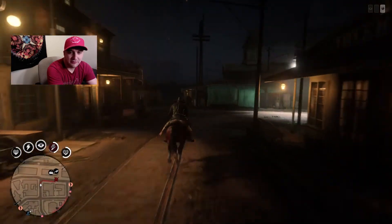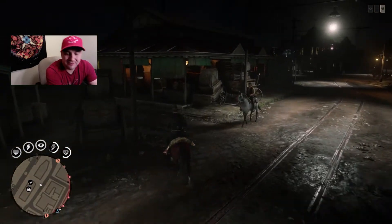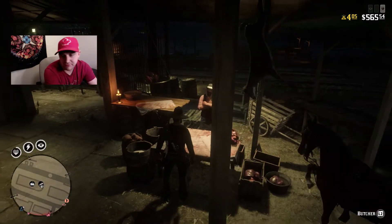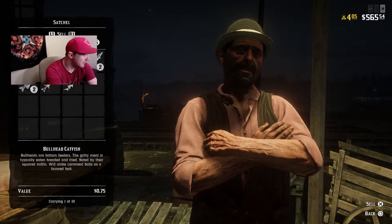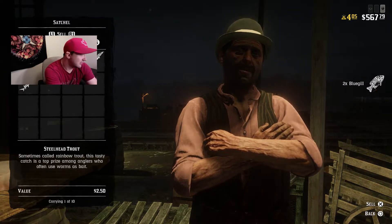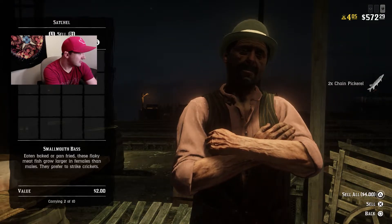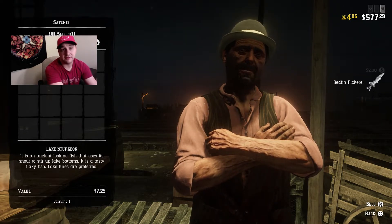Trolls — people just can't help themselves online. But here we are at the butcher, we made it! We still got our sturgeon on the back of the horse. Sitting at $565, let's see what we get. Bullhead catfish 75 cents, bluegill 75 cents each, steelhead trout $2.50 each — get a couple of those and there's good money to be made. Chain pickerel 50 cents each, smallmouth bass a dollar each, redfin pickerel a dollar, and the big boy — $7.25 for the sturgeon.